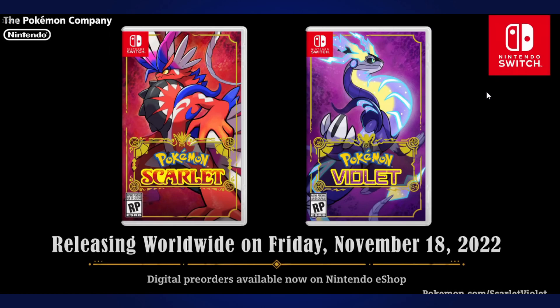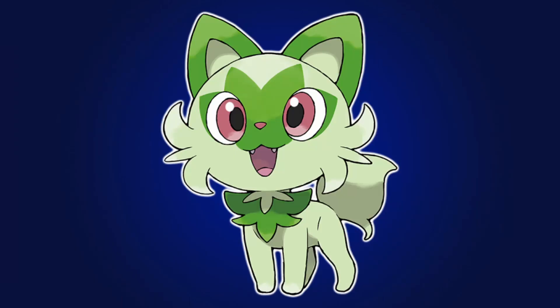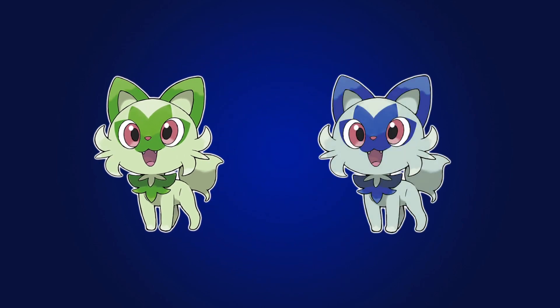Let's start off with the starters — Sprigatito. Normally the grass cat is green, and usually I'd say go for an autumn look on the shiny, but we've had that a lot, so let's try blue instead. I think this looks cool.